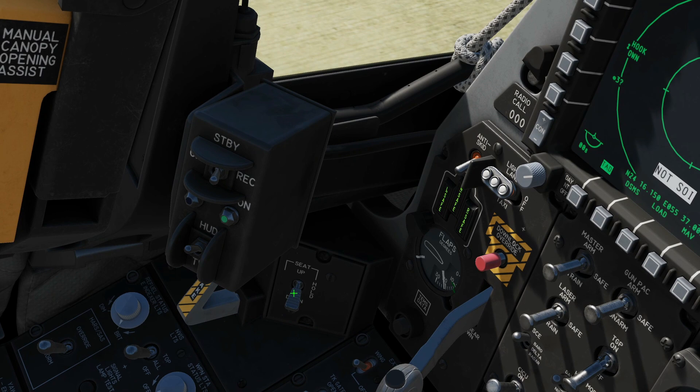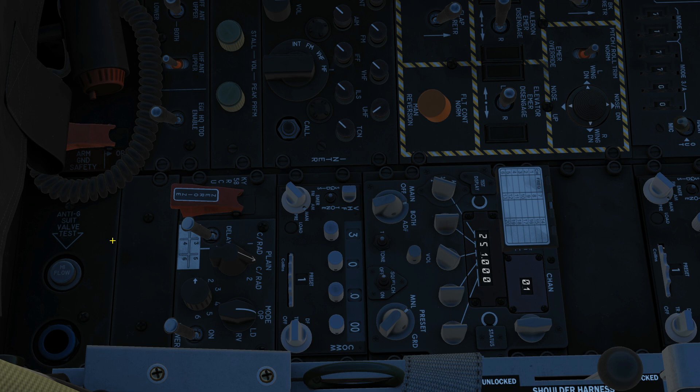Let's head back to the inner console. At the back: anti-G suit test valve — cool, but no function in DCS. KY-58 RCU: in the real aircraft this would be a cipher for communications, with a zeroize button in case you need to destroy it before a crash. The buttons are all pushable, which is cool, but at the time of making this video there is no ciphering in DCS.